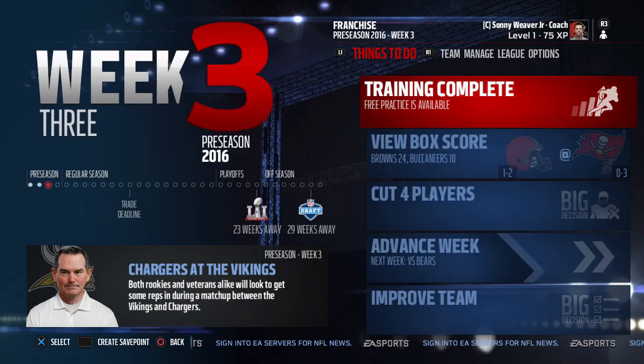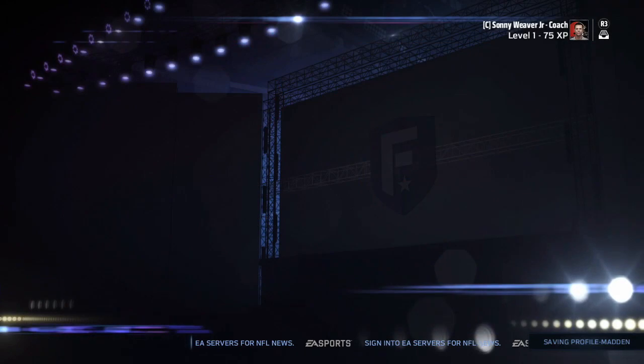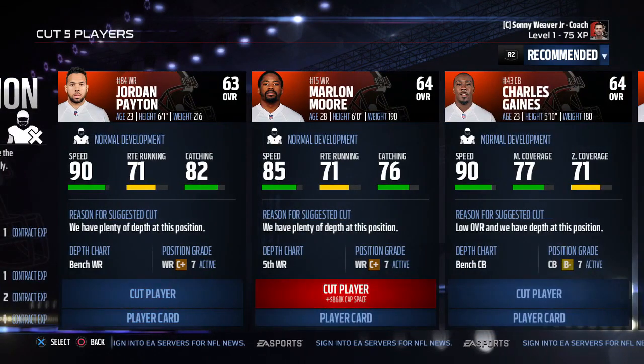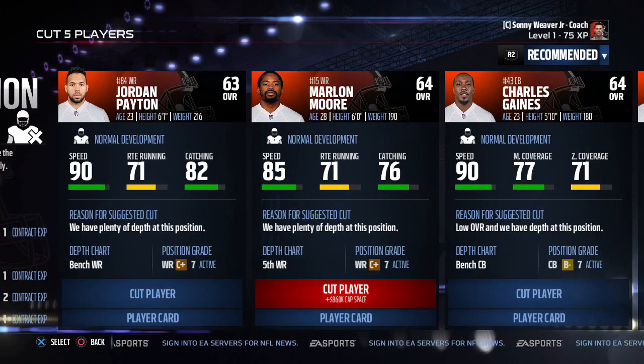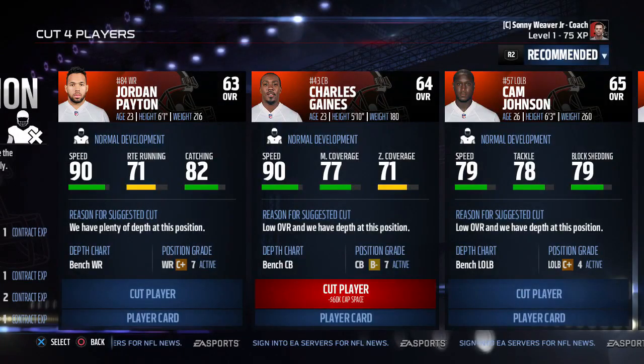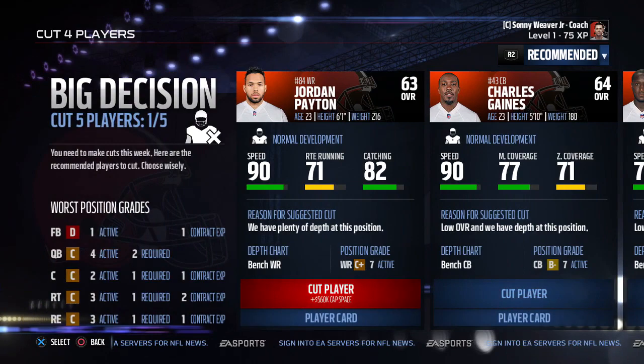Cut day after week three — we have to cut five players. Marlon Moore just scored a touchdown but he's the fifth receiver on the depth chart, so reluctantly we cut him. We cut Jordan Payton to move him to the practice roster. We also cut Sam Baker since we have too much depth. Xavier Cooper at 66 overall right end is kept for now.